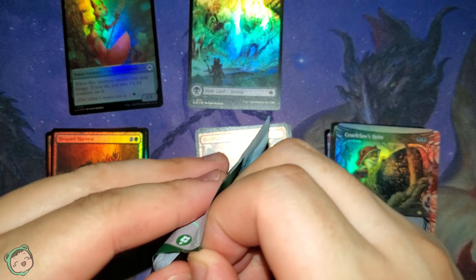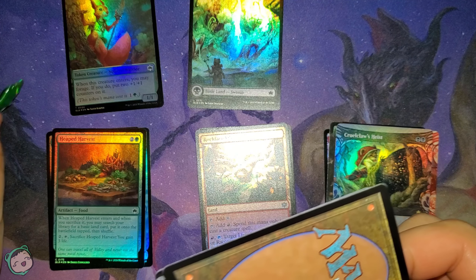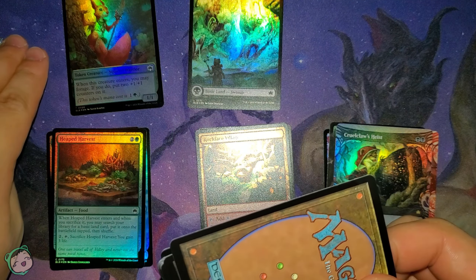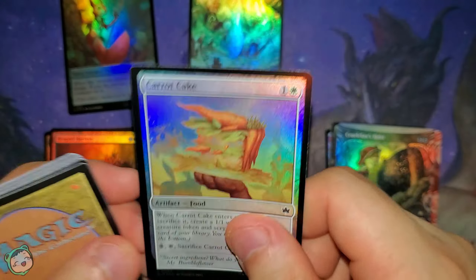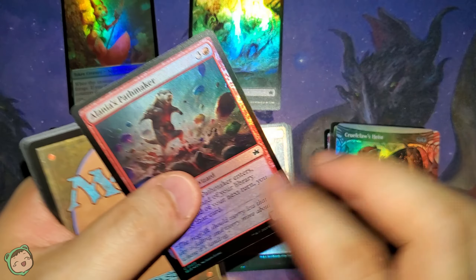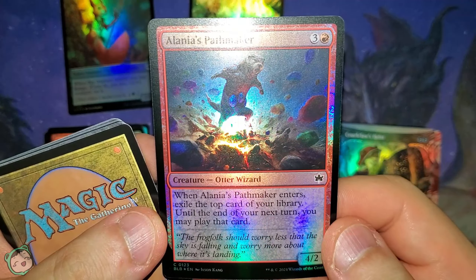On to pack two. First card: Carrot Cake for one white. Whenever this enters and when you sacrifice it, create a one-one white rabbit creature token and gain one life. Two tap sac — you gain three life, because it is a food. Next, Alania's Pathmaker for three red. Whenever this enters — until the end of your next turn, you may play that card.